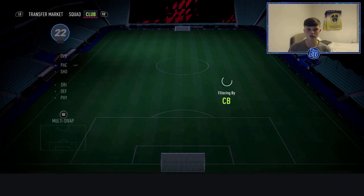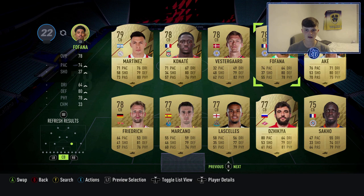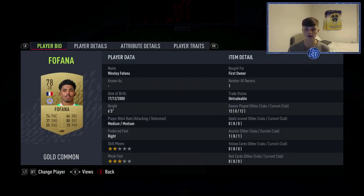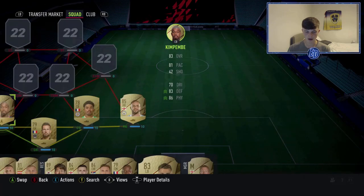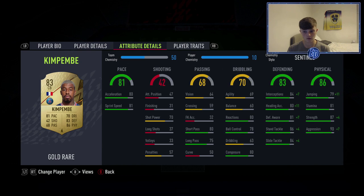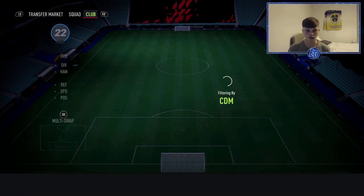Centre backs are pretty cheap for this team. I have Fofana — I do prefer him over Konate stats-wise, but you can use Konate or any French Premier League centre back silver. Really cheap, six foot three, good defending, good physical, nice enough pace. The other one is Kimpembe — left footed, which is brilliant for a centre back. Six foot two, medium/high work rates, great defending and physicals, 81 pace — he is insane and overpowered.